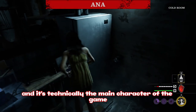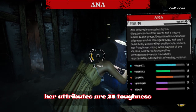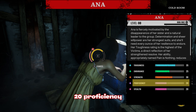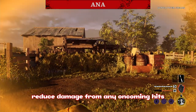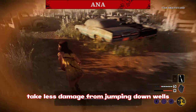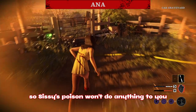Anna is technically the main character of the game because she lost her sister and is the group leader. Her attributes are 35 toughness, 25 endurance, 30 strength, 20 proficiency, and 20 stealth. Her ability lets you take reduced damage from any incoming hits — for example, you can use it while running to take less damage from jumping down wells — and you're also immune to poison, so Sissy's poison won't affect you.